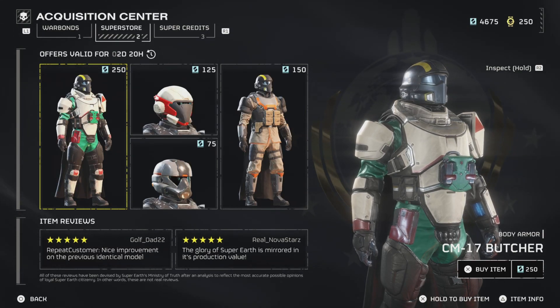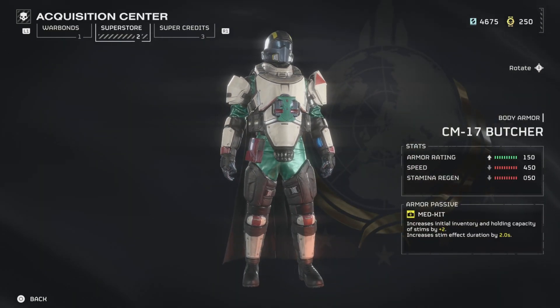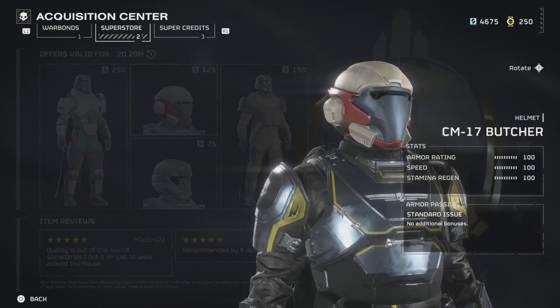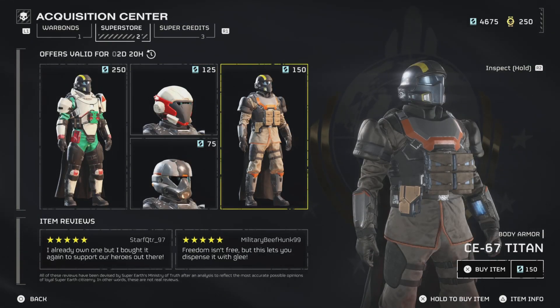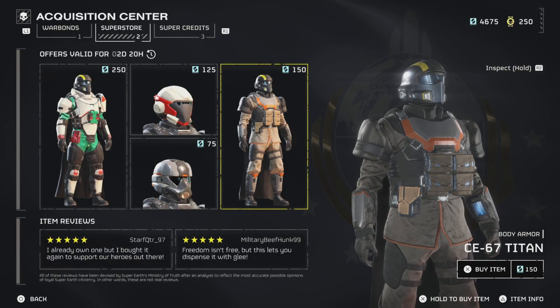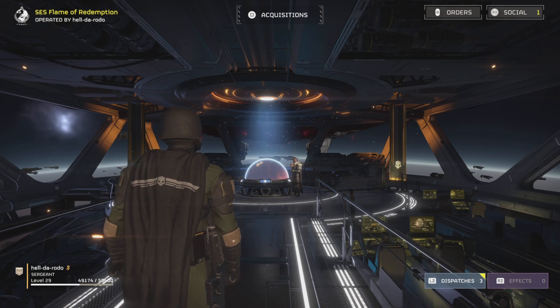Superstore — we got CM17 butcher. Increases initial inventory holding capacity. Don't like that helmet. No, I don't like that. CM17 butcher. And Titan reduces recoil and all that. But yeah, that's what we got today guys. Hit that like button, hit that dislike button, hit that notification bell and subscribe. I'm gone.